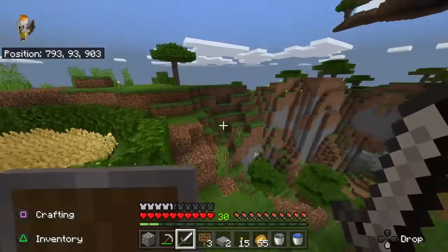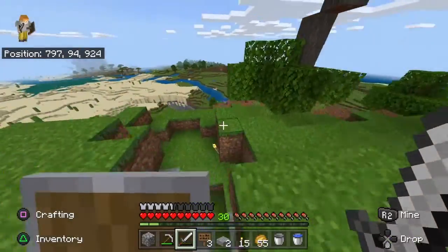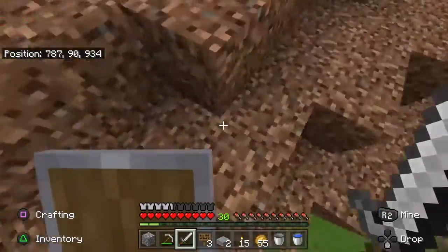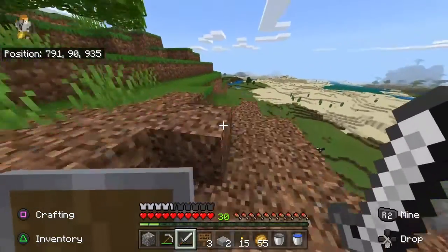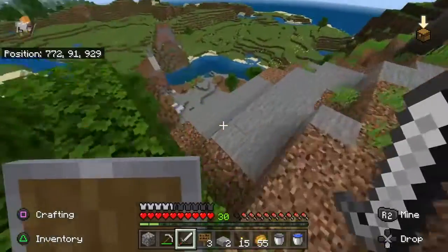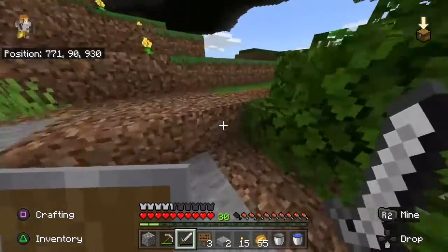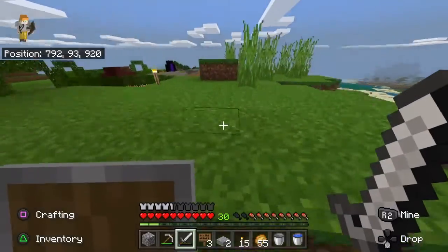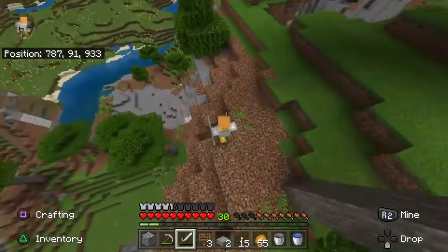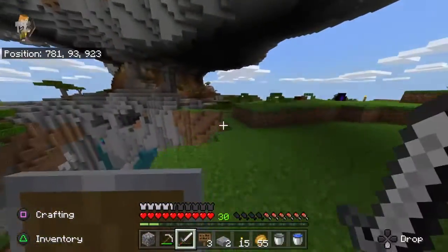Okay guys, so last time you guys probably saw me I was doing some progress on the whole spawner thing. I was getting kind of frustrated because I couldn't figure out what was going wrong with it, but now I have completed it all — if I can find the entrance. That's where I dug down when I messed up. It should be right here. There should be like a pathway and it leads down to it. Oh, is that it? Oh, it's on that cliff. Oh okay — there it is.